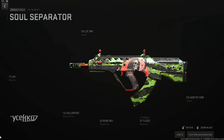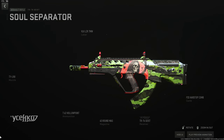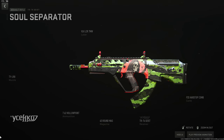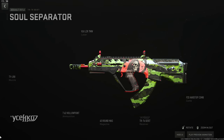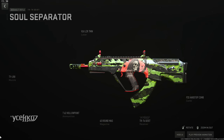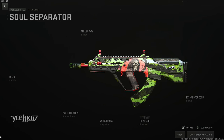The PVP build for the TR-76 Geist works on Building 21, Ashika, Vondel, and even Kochi. Use the TY-LR8 muzzle — same as the Komodo Heavy but for larger caliber — the VLK 7-milliwatt laser for stability and ADS speed, the FSS Hard Top Comb, 45-round mag, and hollow point ammo so people can't get away and get that flinch-like crippling effect. This gun was awesome during Season 6.